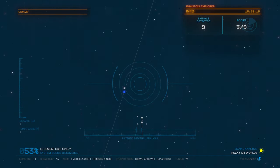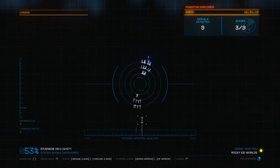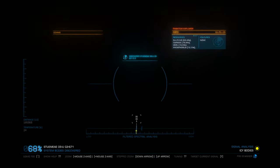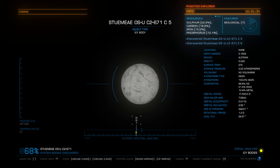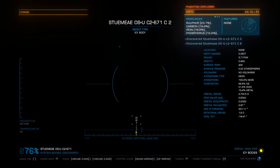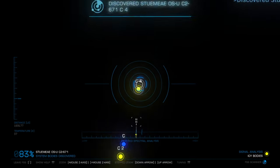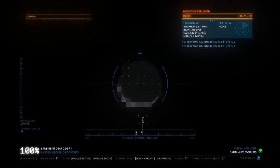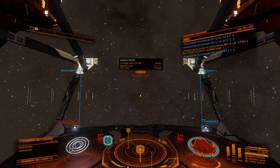I had over a billion credits for my exobiology stuff, and then when I sold my planetary scan data, it was pennies compared. If I could at least have an idea of what the biological feature was going to be — like some of those bacterium are worth a fair bit of money, not nearly as much as the stratum and all of that — I'm still going to hold to my rule of wanting at least two biological signatures on a body before I waste my time going over to it.